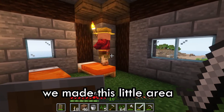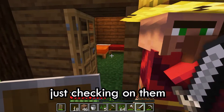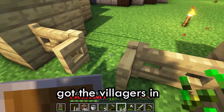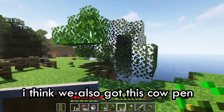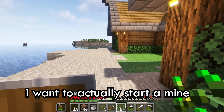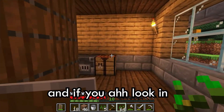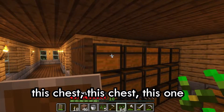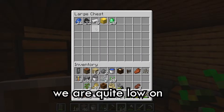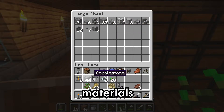In the last episode we made this little area for our villagers, just checking on them, which we trade. Last episode we got the villagers in, I think we also made this camp. This episode I want to actually start a mine, because we don't have one. All our resources come from the mountain up there, and if you are looking — this chest, this chest, this chest, this one — yeah, we are quite low on everything, and I want to go get some more materials.